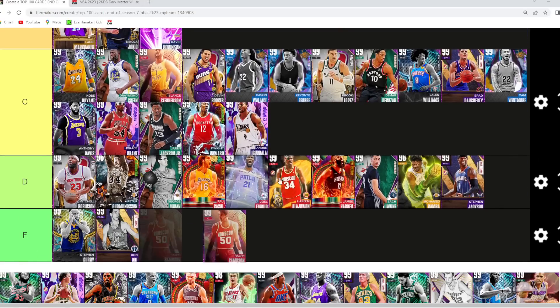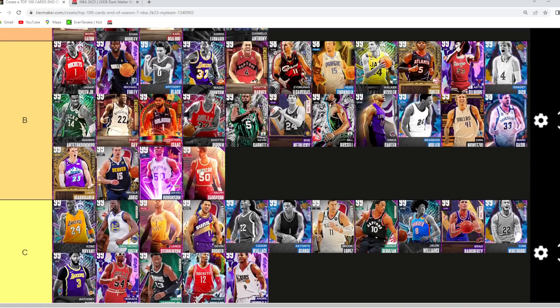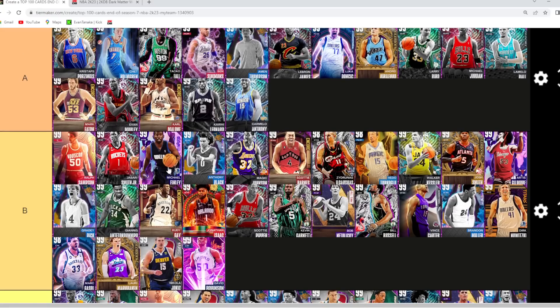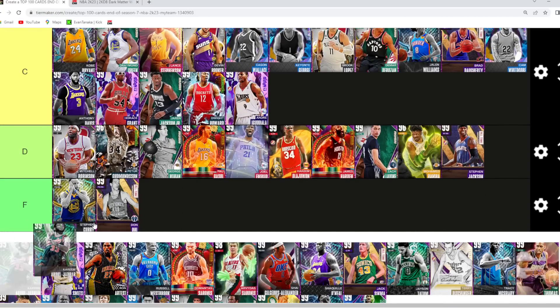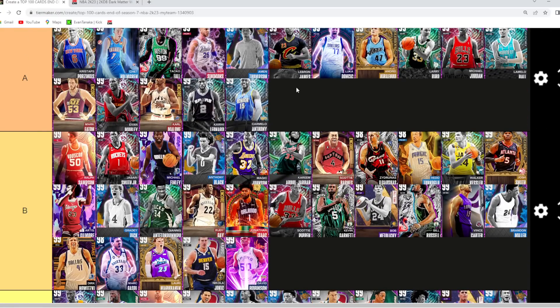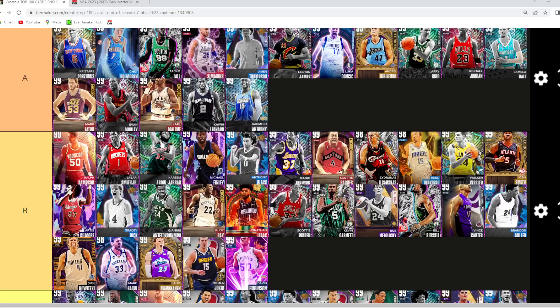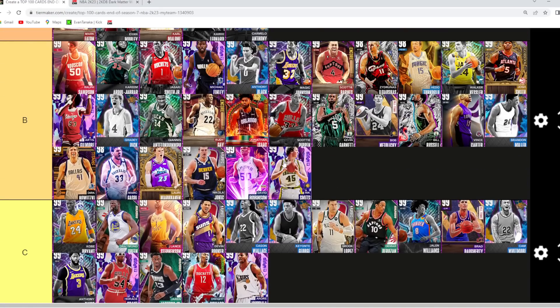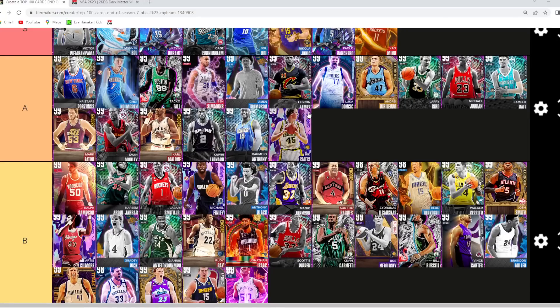Ralph Sampson I'm gonna go probably high B tier — I like Mark Eaton a lot more at center, but Sampson will be one of the best cards in B. Kareem I would say is probably high B tier as well — a little bit worse than Taco, a little bit worse than Kristaps, and I would take Evan Mobley over Kareem, so Kareem is going to be in that high B tier category. Rick Smith I'm gonna go S tier — I think he's actually a better center than Yao, though it's really close. I just like him a little bit more because of his jump shot; they both go in S tier because of their size and dominance.